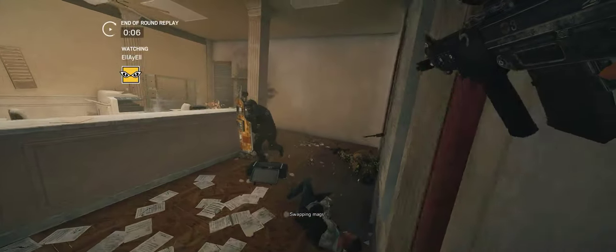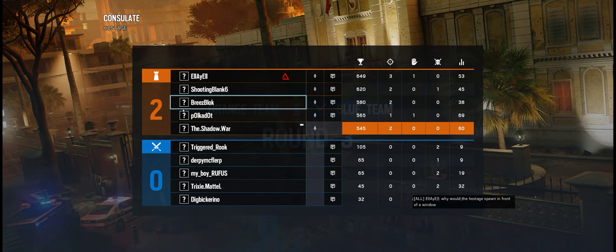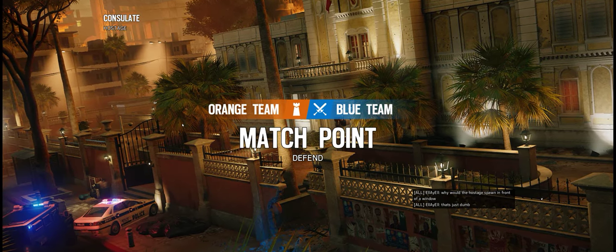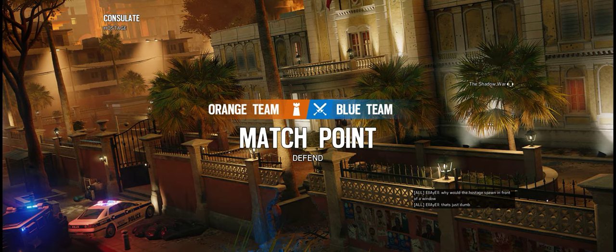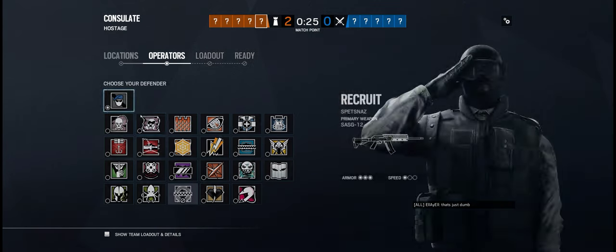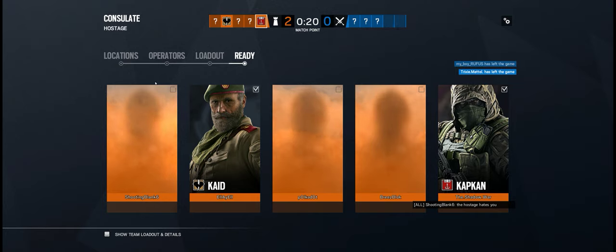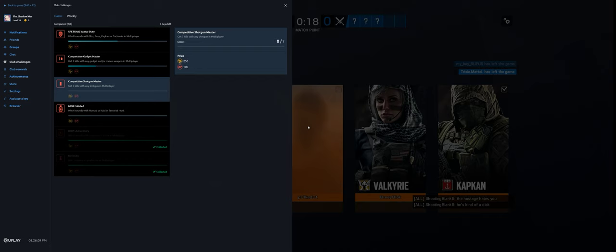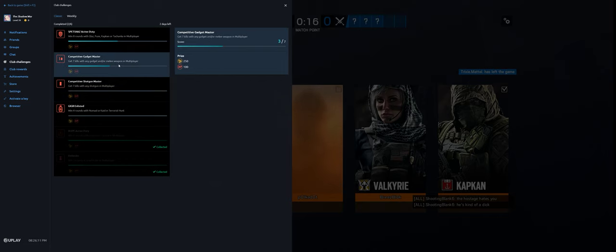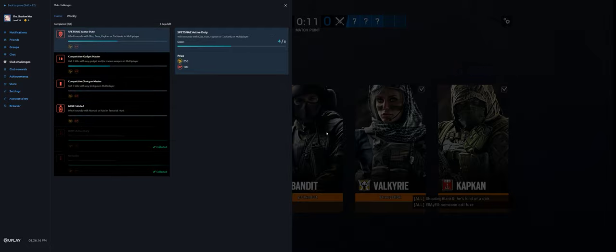We got him! Good job, everyone. So why you don't barricade? Four gadget melee. Seven shotgun. Four spin sides. Alright, I gotta go shotgun. I'm gonna go spin sides.